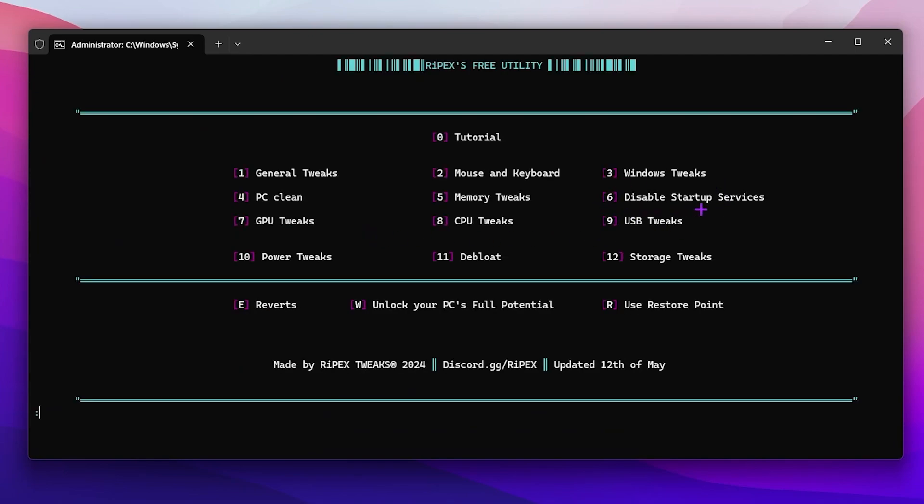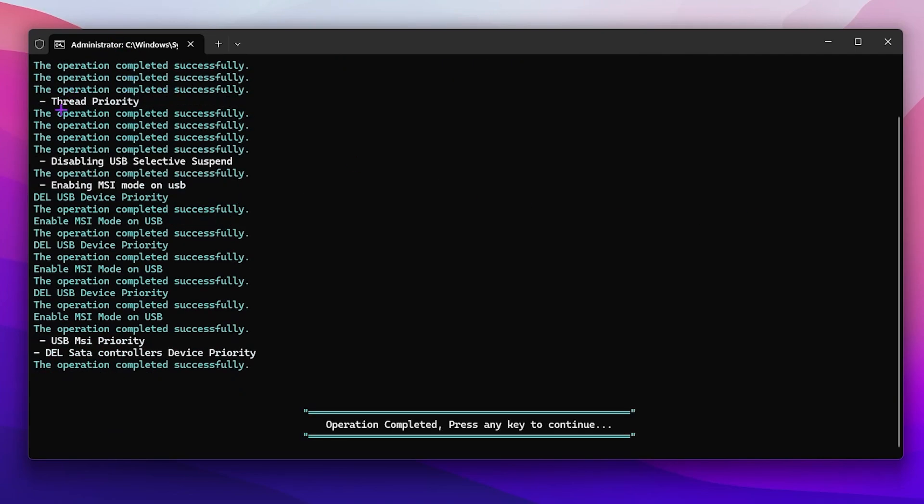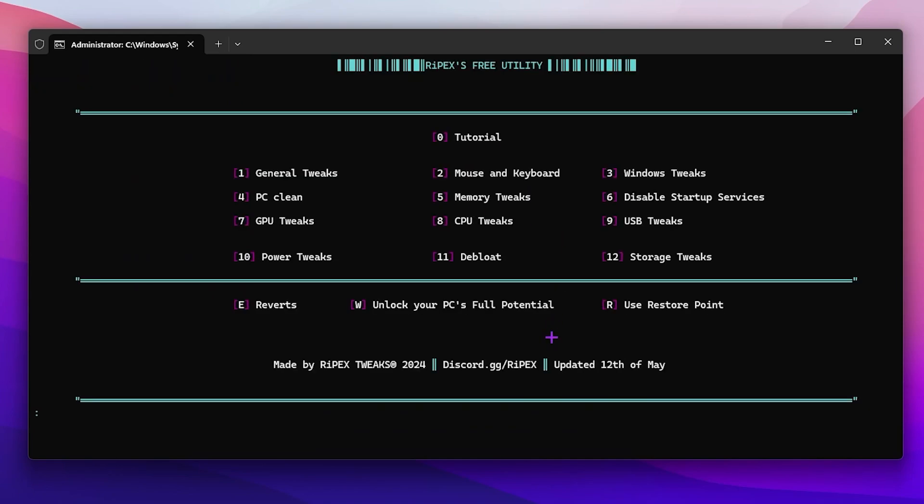For USB tweaks, press 9 and press enter. This will disable USB power saving, disable USB flex or suspend, and also enable MSA mode on your USB for having the lowest delay from your mouse and keyboard. Press any key to continue.